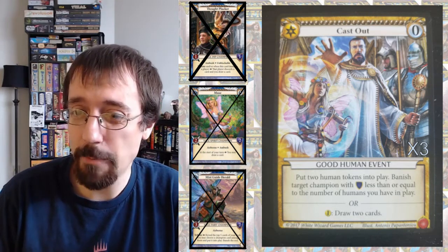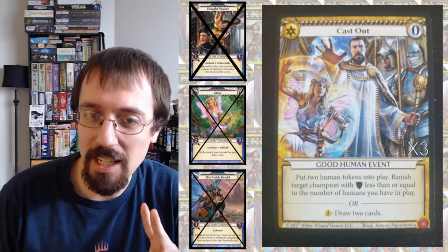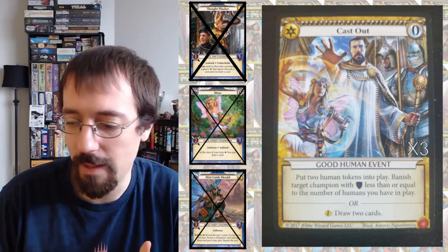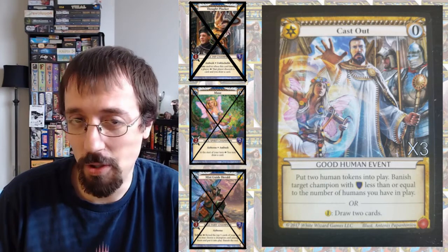Another important aspect of Cast Out that gets frequently overlooked is that it's only the second good zero with an or-draw-two effect. The only other one in the game so far is Revolt, so if you're looking for zeros that can draw two, Cast Out is where you're going to look essentially.